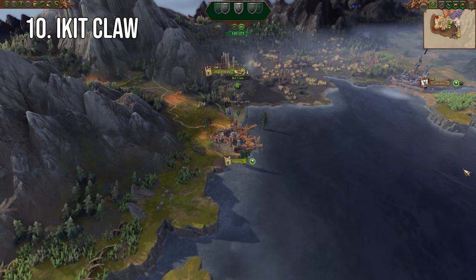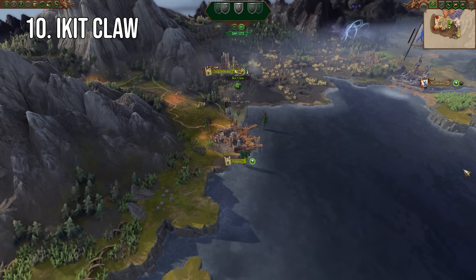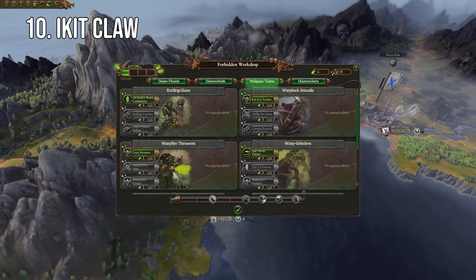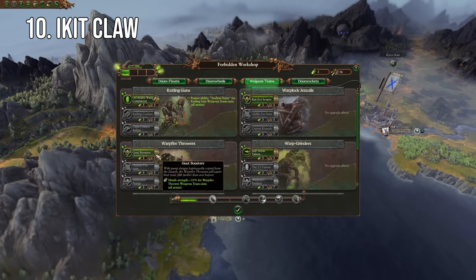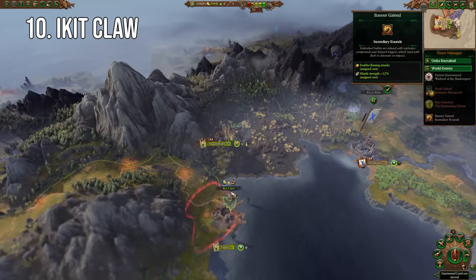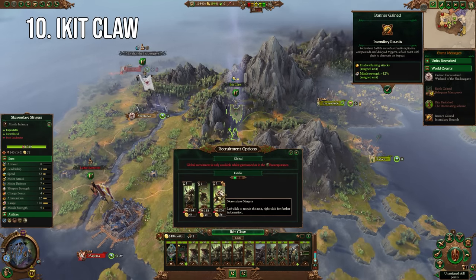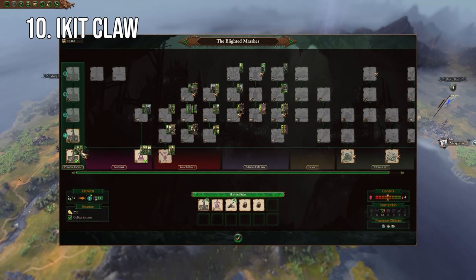Coming in 10th place we have Ikit Klaw. He's sneaking his way onto this list purely by his power level and nothing else, because everything about him really isn't all that easy. Skaven in general aren't the best beginner-friendly faction since they just have so many mechanics to worry about that newer players are going to get overwhelmed in moments.